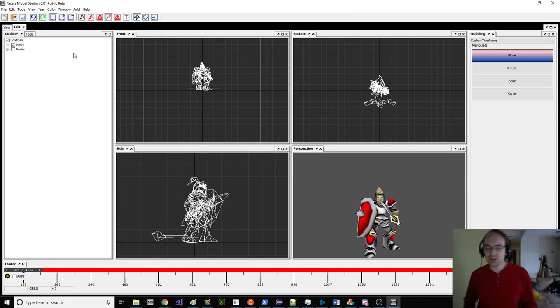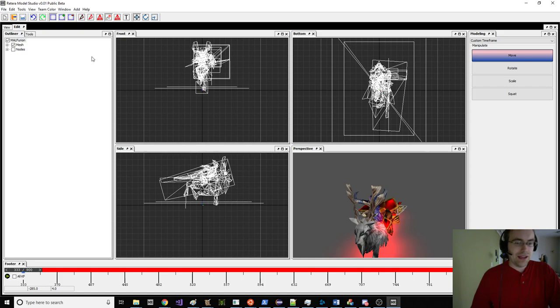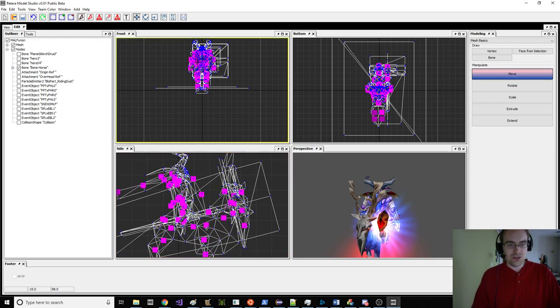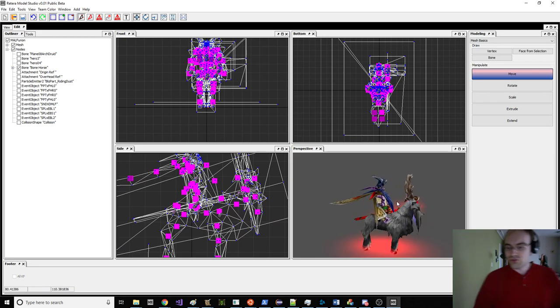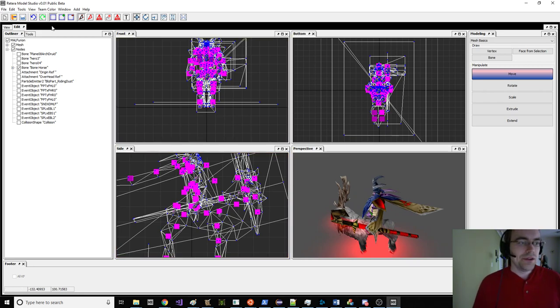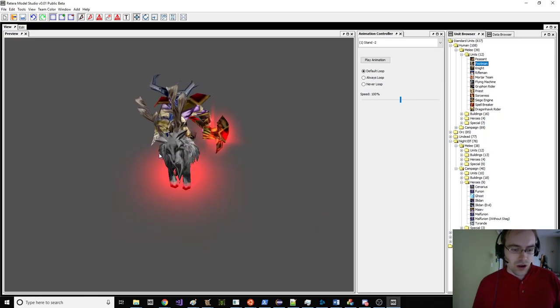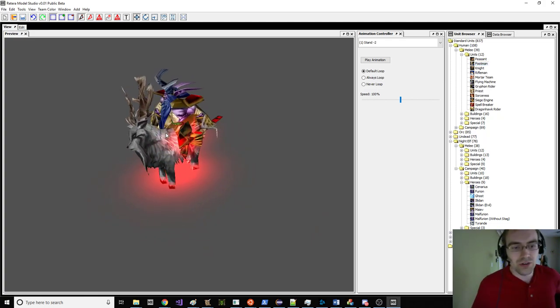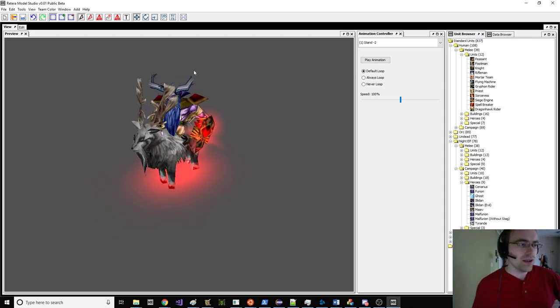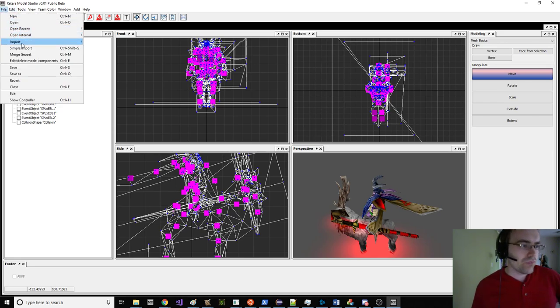Now we're gonna get to the more general case: how do I put the footman on the Malfurion stag? In order to make that happen, we just go to Malfurion and get some nodes. He's got these nodes and he's handled how he animates. What we could probably do is just throw the footman on these same nodes. That's where you kind of have a choice: do you want footman animations, or do you want to use this guy's animations with a footman character on it?